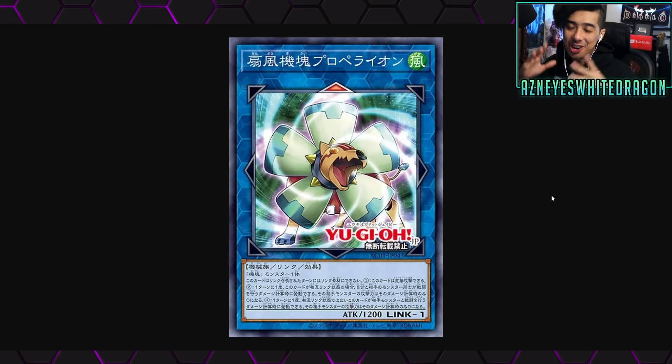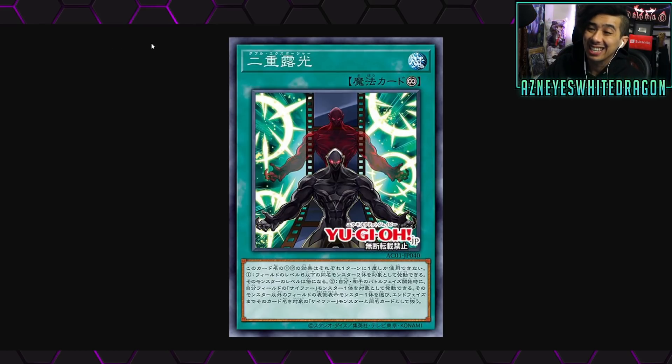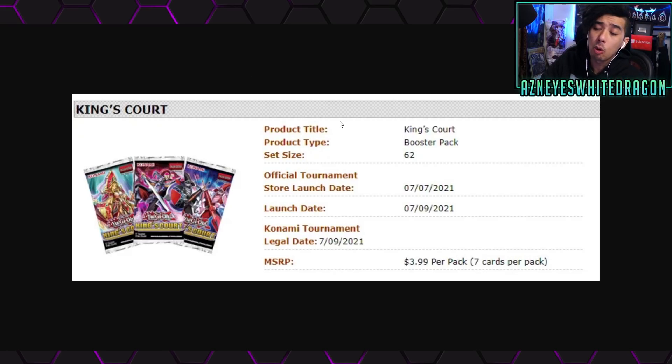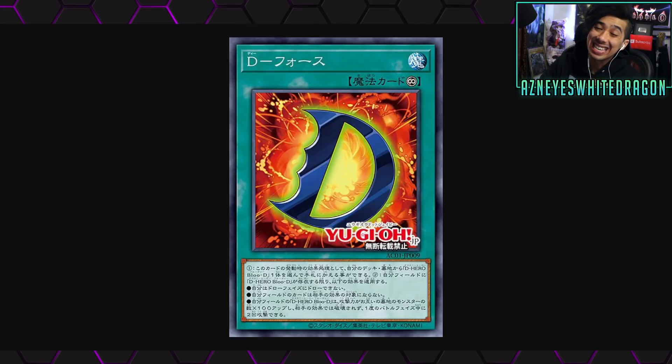Yo, what's going on guys, welcome back to the channel for some new Yu-Gi-Oh stuff. We're gonna be taking a look at a lot of newer support for a bunch of different archetypes — Appliancers, Cypher support, some new water support that's apparently gonna be the strongest stuff. Let's see if it lives up to the name, and some more information on King's Court, which is going to be delayed again.